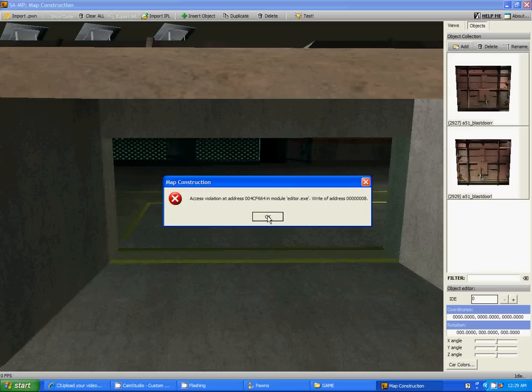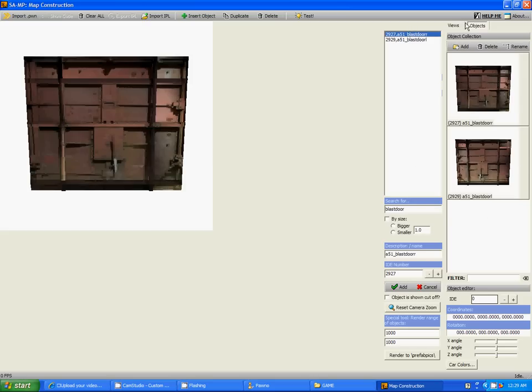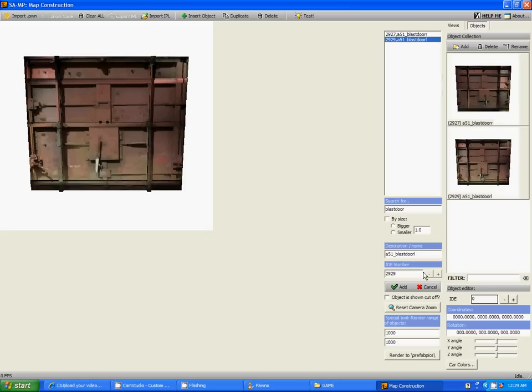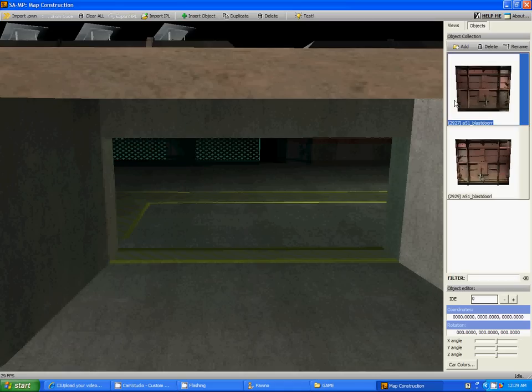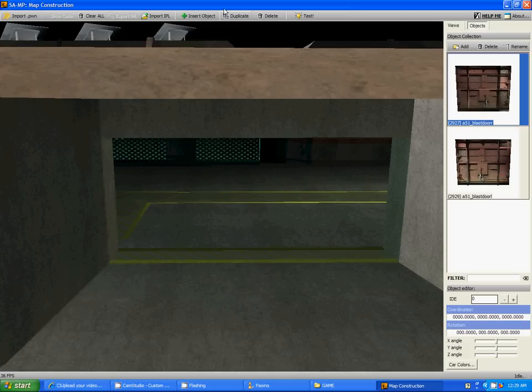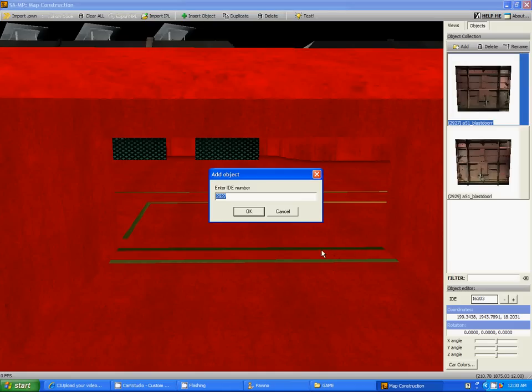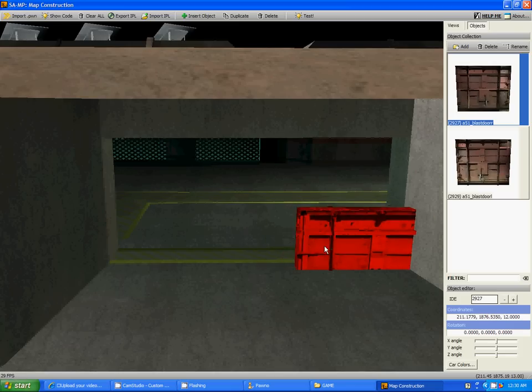What I did was press Add. You press Add, and then here you go to Search and I typed in 'blast door' — and then you get blast door right and blast door left. I added them. To do that, you just click it and press Add, go back in here, click it, Add. I already have them here so I'm not gonna add them again. To add the door, you're gonna click Insert.